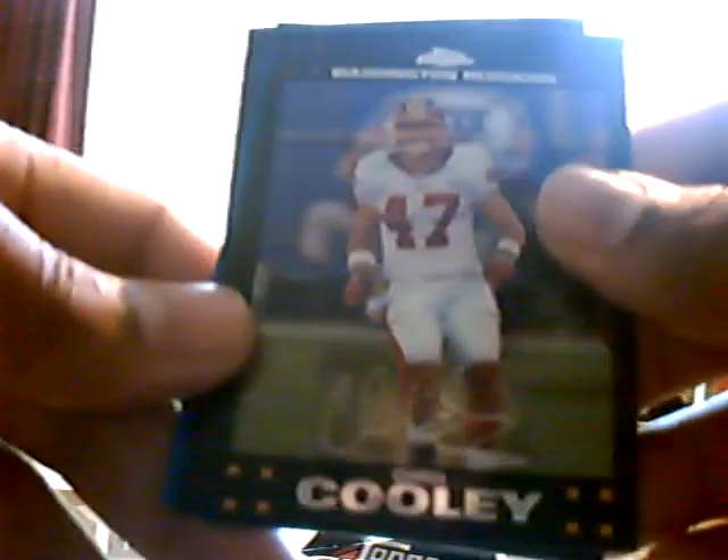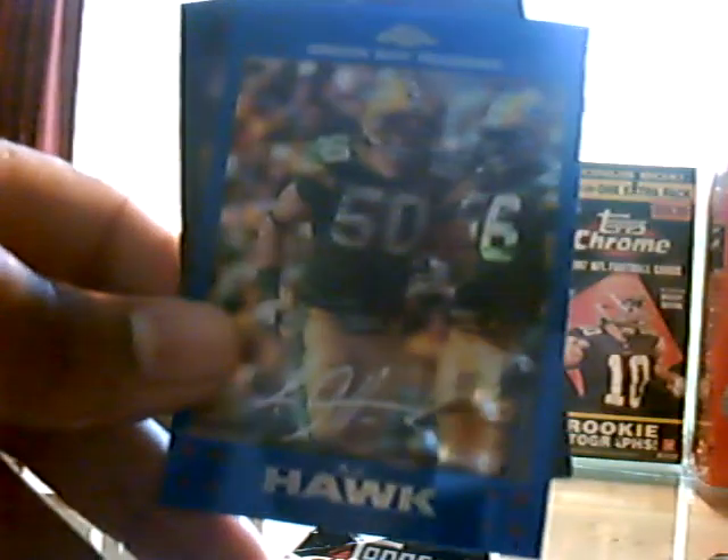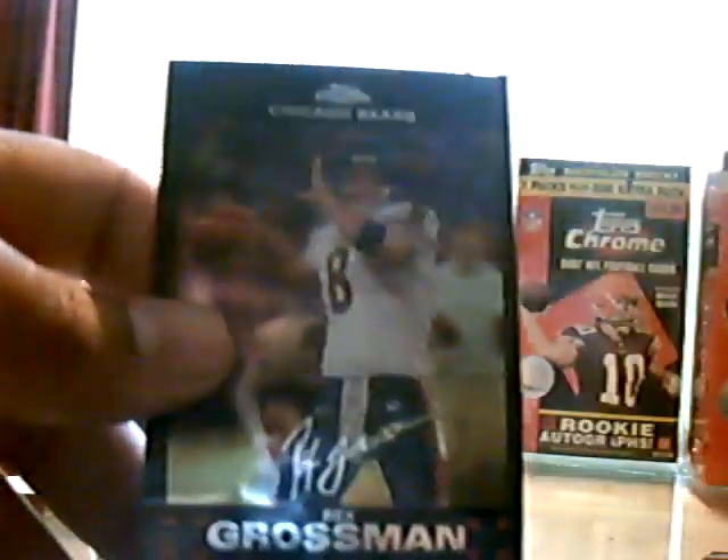Three packs left. Chris Cooley. Jason Hill Rookie Card. AJ Hawk Blue Refractor. And Rex Grossman.